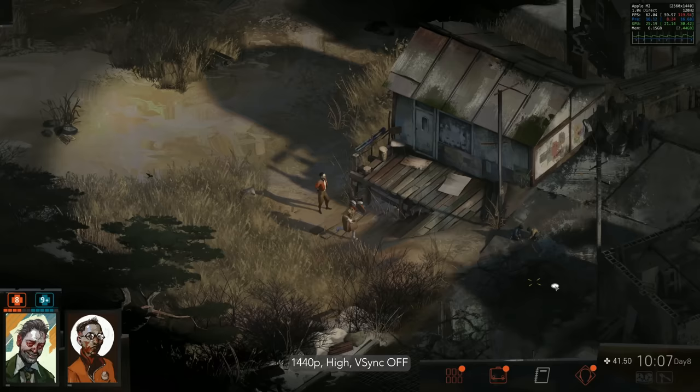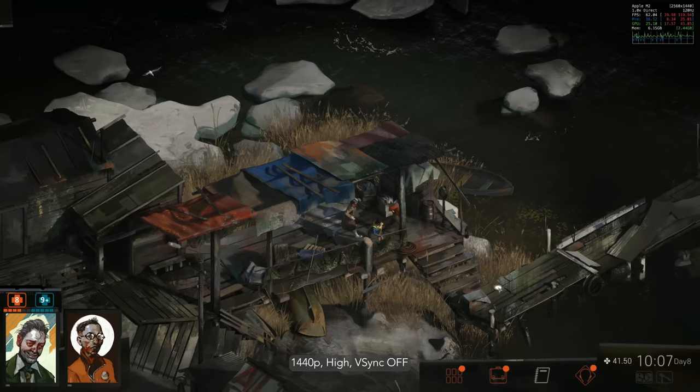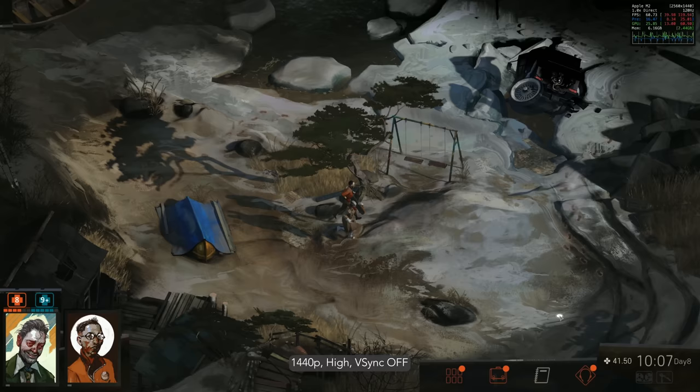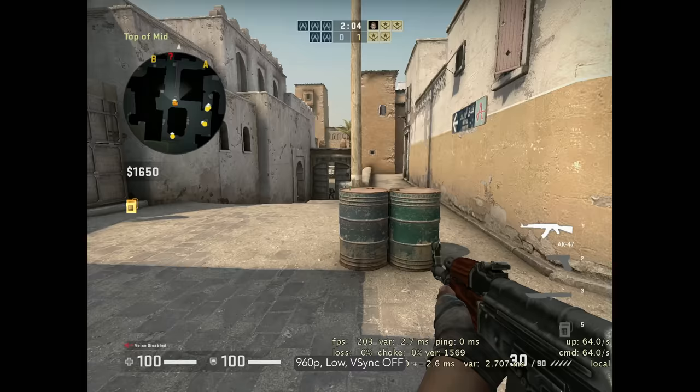Disco Elysium was one of the first big games to run natively on Mac. It's not very demanding — it runs under Unity — but it's a seriously huge RPG experience where you're a detective with a unique skill system and a whole city to explore. It plays great here at 1440p high with typically over 60fps.